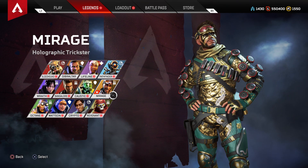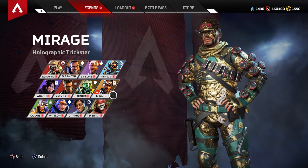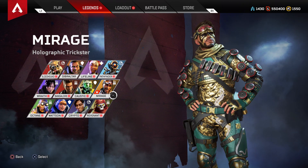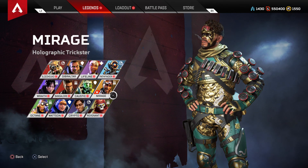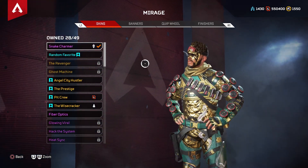Look at this skin — it is simply amazing, mind-blowing. The Snake Charmer is just an amazing skin for Mirage. It's a skin like no other due to the amazing snake goggles, the face mask tattoo — the snake mask that he has. It is an absolutely amazing skin.